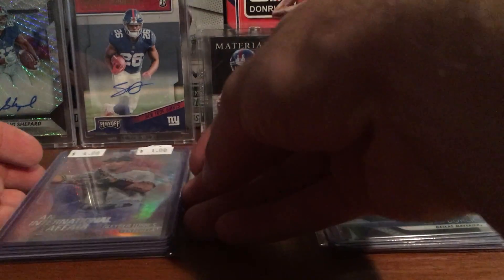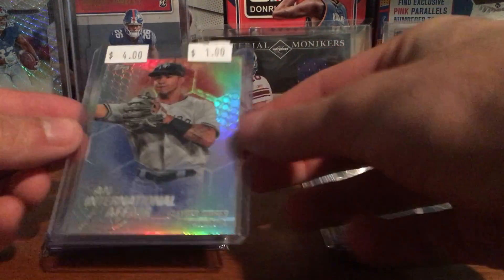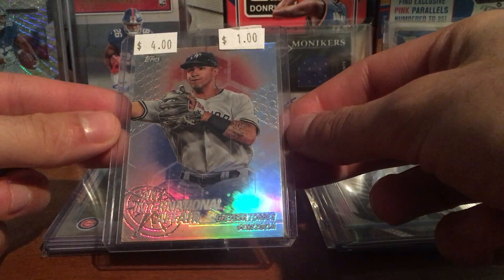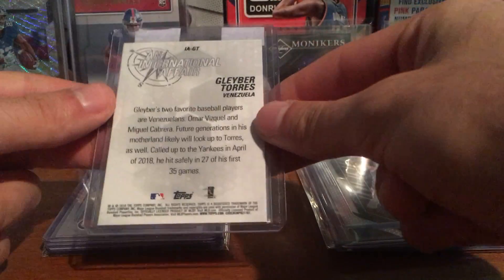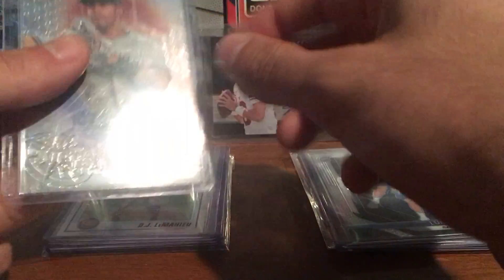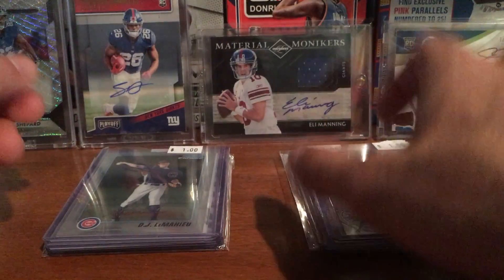I did pretty good on that. I picked up a couple singles. Got this Panini International Affair Gleyber Torres — a nice one. This is a rookie from the Chrome update. Nice refractor of Gleyber. He's been really hot lately.